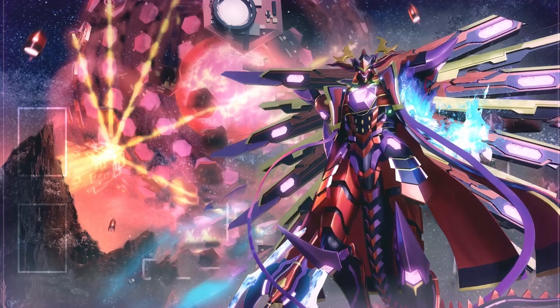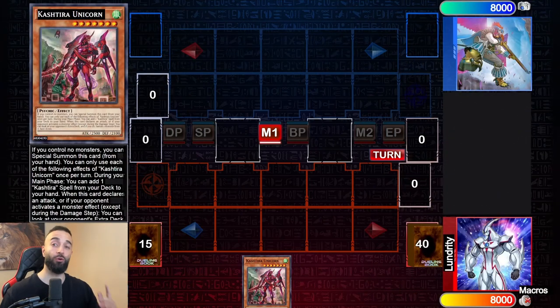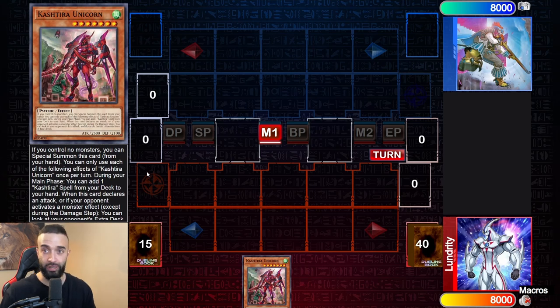Shout out to Jib and Lun — they made this incredible spreadsheet with 500 billion combos and deck lists. Let's get into the meta-changing Kashtira deck. A lot of people think this is the best deck of all time; if you play it properly it just might be — but pendulum is the best deck, so this might be a close second. I also want to give a shout out to my Kashtira play mats on tripgaming.com. First things first, I want to show you guys a one-card combo.